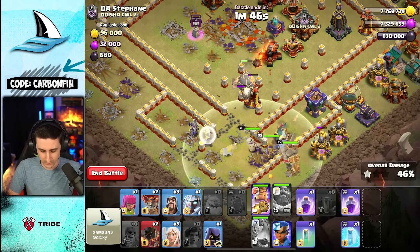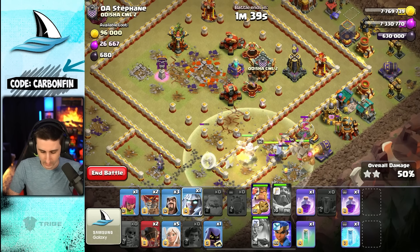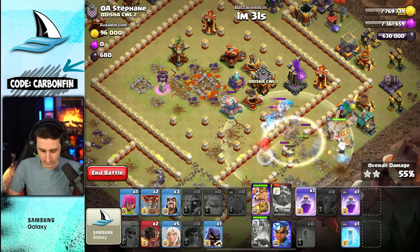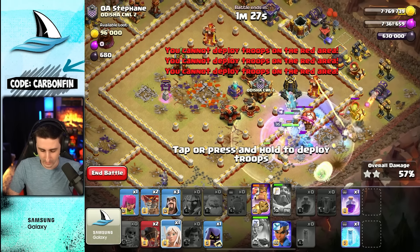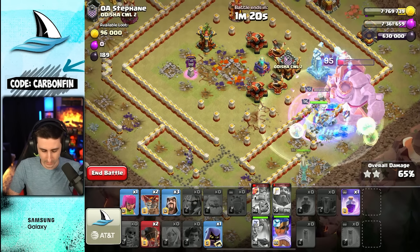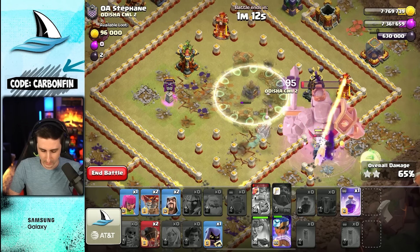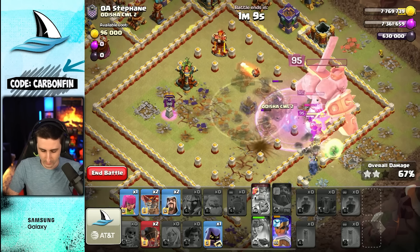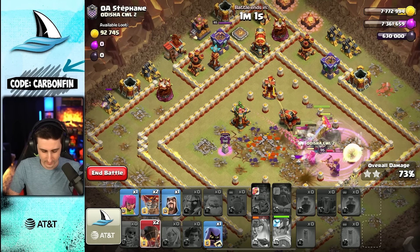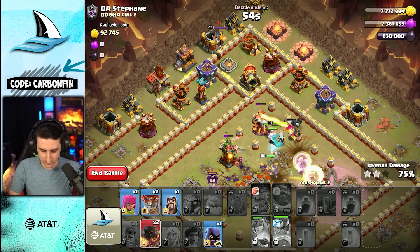Let's see if we can try to help take this down. The Queen is going around — not really the way I was hoping, but out comes the CC. Going with the Invis here, then the Rage, and I'll have to deploy some healers. Freeze. We're going to send the RC through here — another healer, drop a Wizard. We got this activated. Let's Rage through here, pop RC ability, drop a Wizard. It's not the prettiest. Let's go drop some Rocket Loons.